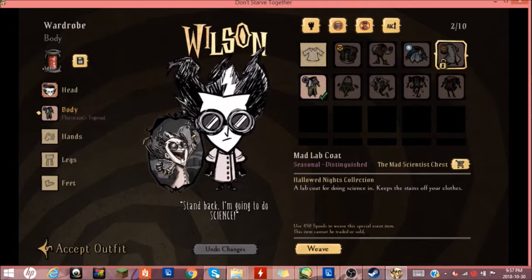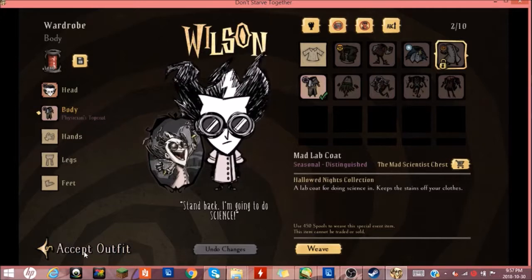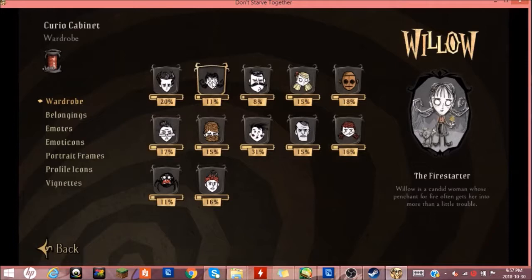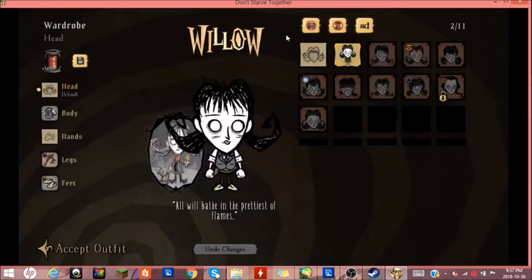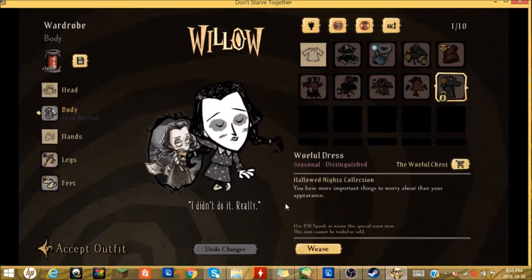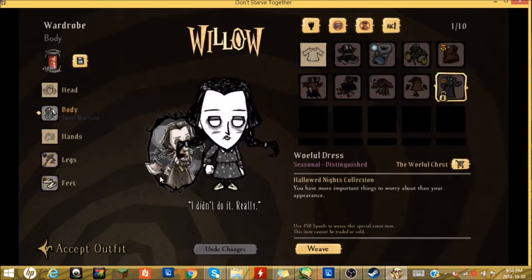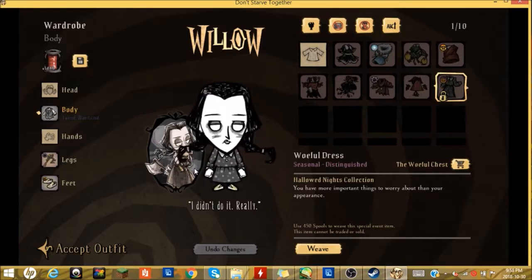He still looks like Wilson with his fabulous hair. Next, Willow — she's a pyromaniac. Her outfit was inspired by Wednesday from the Addams Family, and I think that suits her fairly well, because Wednesday was a bit of a masochist. That's sort of the driving force behind Willow, because she's basically burning everything. She's got heavy eyes in this — very 'I don't care about anything.' I think it looks pretty good and suits her fairly well.